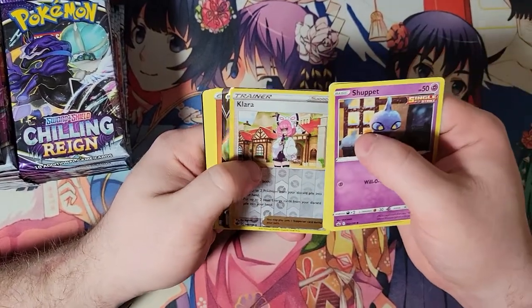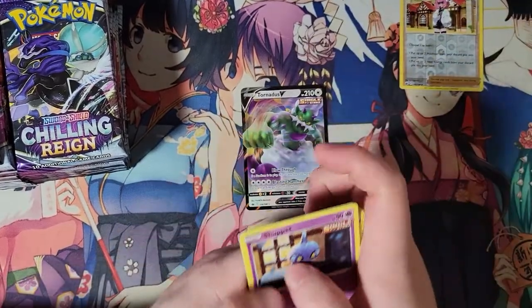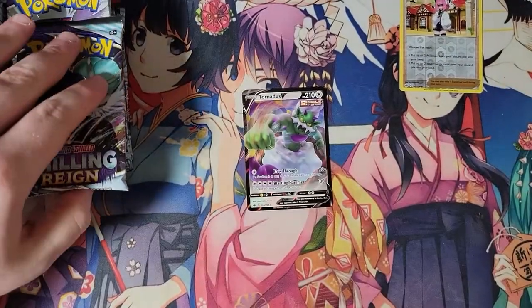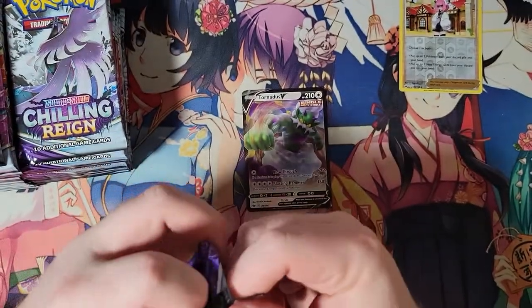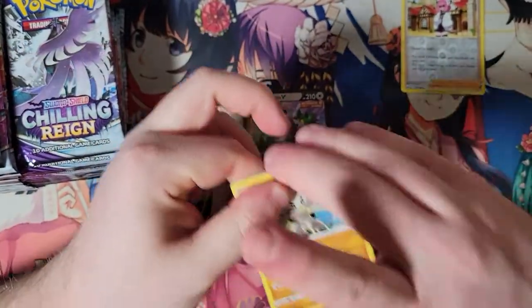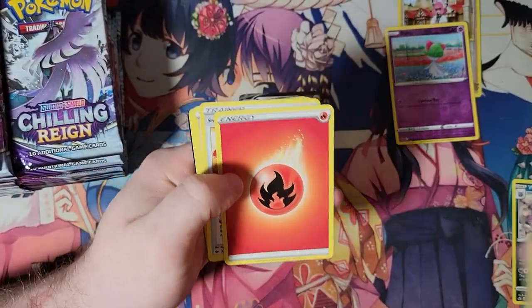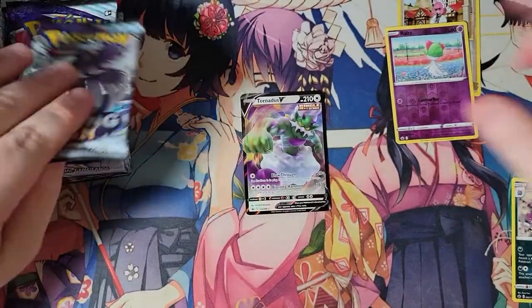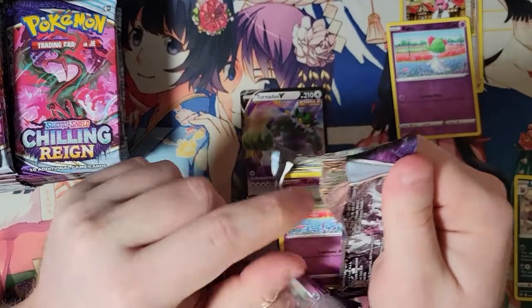Just going to the hit. Glalie and our first V — Tornadus, regular art. I don't know why I took the Glalie out, but let's take the reverse foils out I guess. Walrein. Twezing. Still got a lot of packs to go.